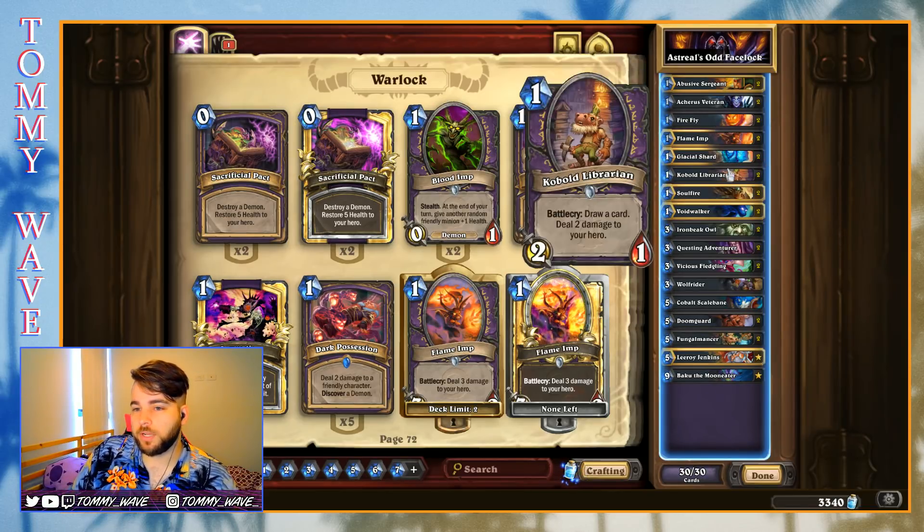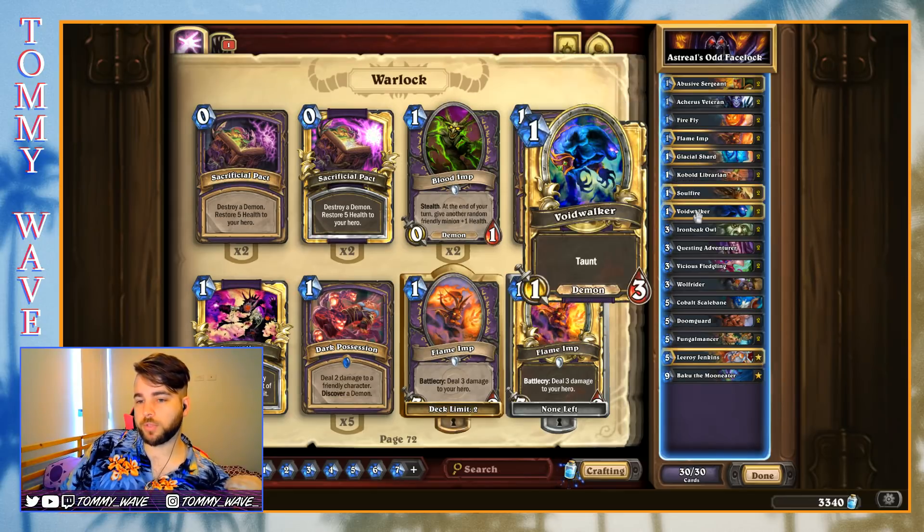The one-drops we've got in here: Abusive Sergeant, Acarus, Firefly, Flame Imp, Glacial Shard, Cobalt Librarian, and Voidwalker.